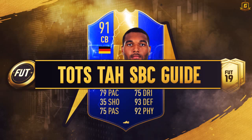Hi all, welcome to the Steam of the Season Jonathan Ta SBC Guide. 79 pace, 75 pass, 75 dribbling, 35 shot, 93 defending and 92 physical on a very nice looking card.